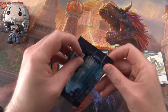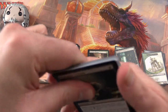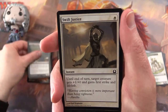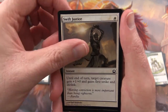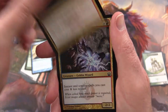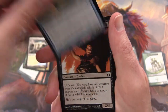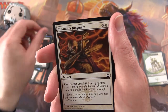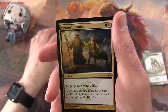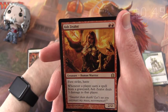Off to a decent start here with Tezzeret on the last pack. Drainpipe Vermin — always good to have a rat in the common slot. Swift Justice, Horncaller's Chant, Cancel, Skullrend, Goblin Electromancer, Azorius Guildgate, Tower Drake, Dead Reveler, Trostani's Judgment. For the uncommons we have Phantom General, Heroes' Reunion, Hover Barrier, and the rare is an Ash Zealot.